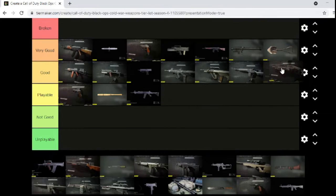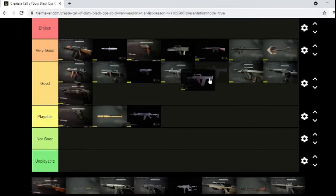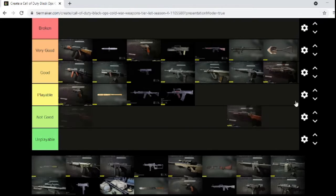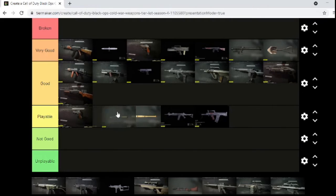The SPAS — for a secondary it's good. I will say that for a secondary it is goddamn amazing. The Groza — I haven't used this thing in a while so I'm going to go with playable. Power also good, knife playable.